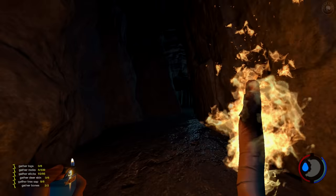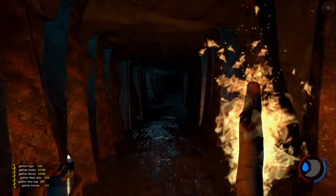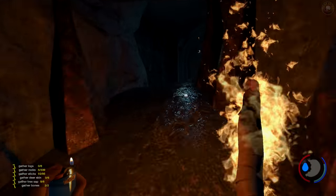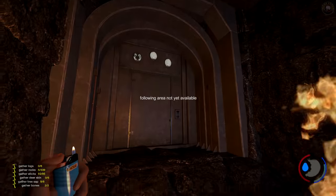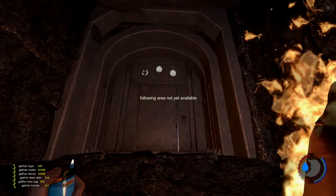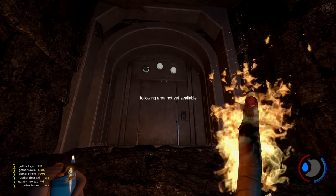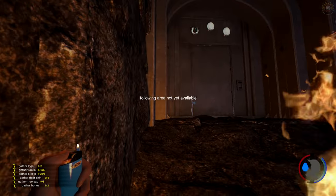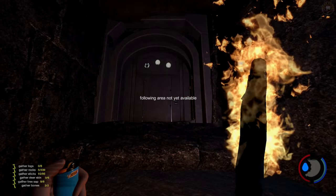Alright, here we go, down the final hallway to these doors. Now if we don't get to it we won't be able to get to it - it should stop us right about here. Did we just go a little further than usual? We're further than usual - they didn't let us go this far last time! They wouldn't let us go this far. Alright, so that's new, that's really cool.